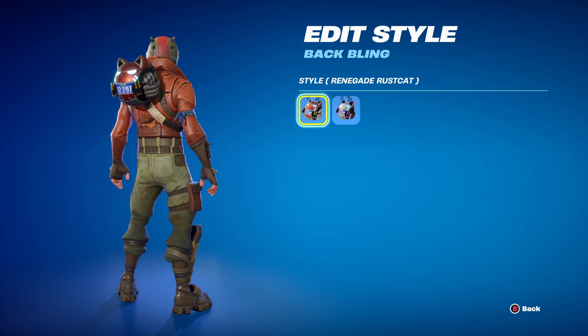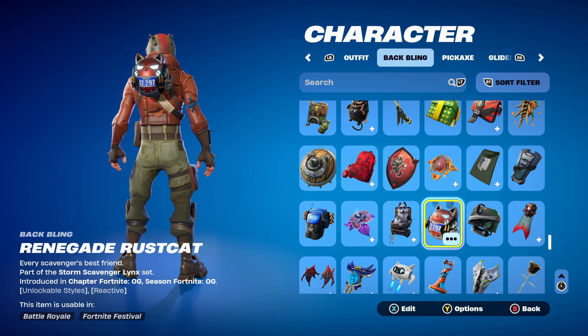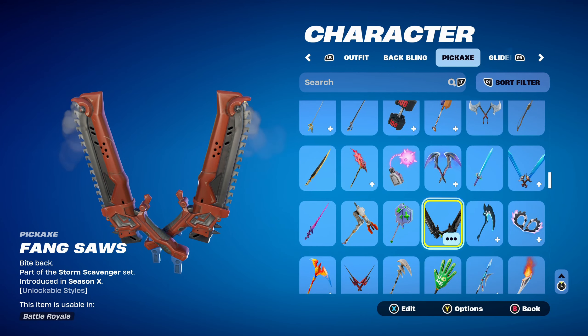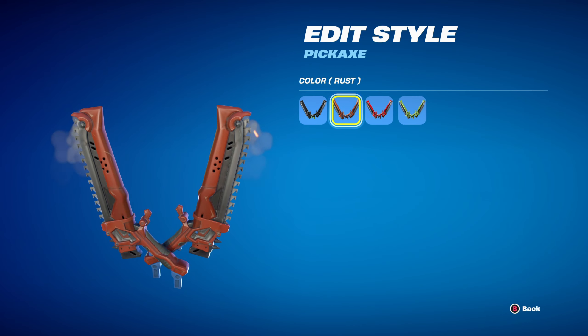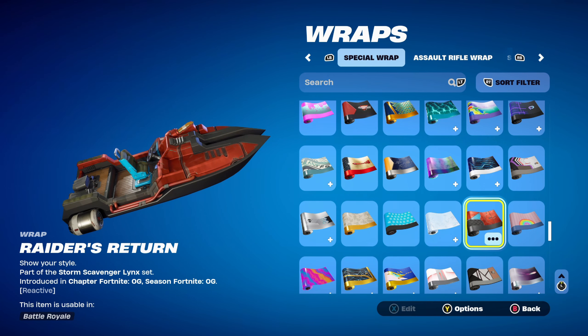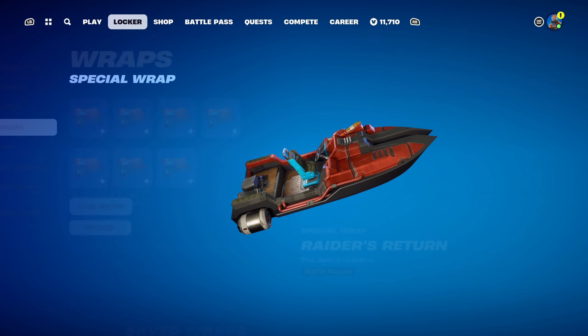The Renegade Rust Cat goes very nicely with the Rust Lord style — it's Renegade Lynx's back bling from the Fortnite OG Battle Pass. The pickaxe is the Fang Swords, part of the Storm Scavenger set introduced in Chapter 1 Season X's Battle Pass — the X-Lord's pickaxe. I'm using the Rust style, which goes very nicely with Rust Lord's orange jacket. The weapon wrap is Raider's Return from the Fortnite OG season, which is Renegade Lynx's weapon wrap. It works very nicely for the orange, black, and blue design.